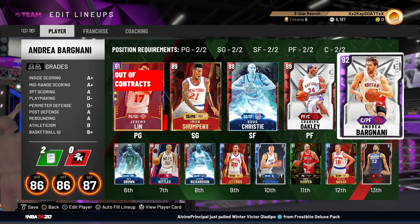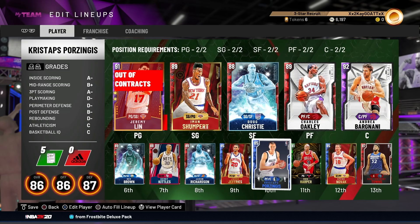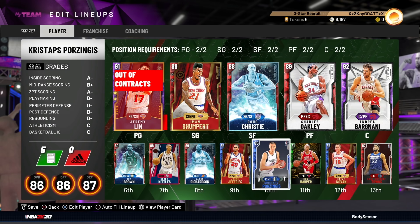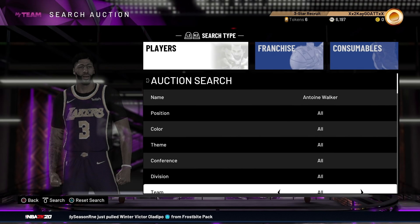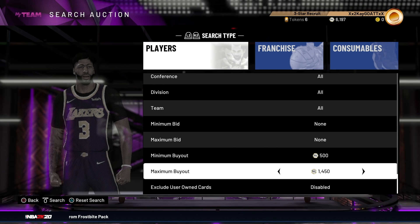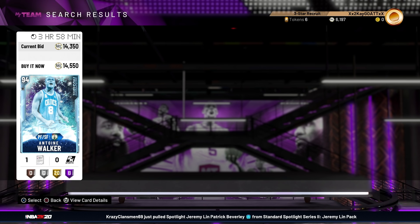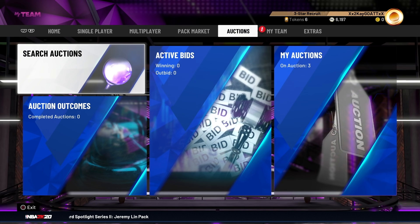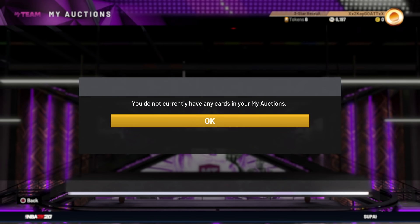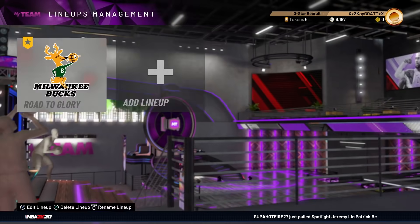I'll probably grind a bit of triple threat offline and online to evo up cards — it's not as fast as Rookie but it's not that slow either. I just want to see what price Antoine Walker is going for. He's about 14k — I think I got him for a steal yesterday. If I pick him up he'll be a mainstay, one of the stars of this squad. But we are looking at extreme budget squads right here.